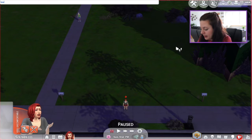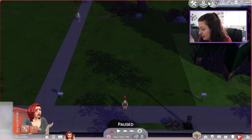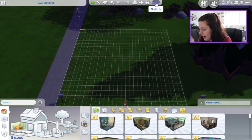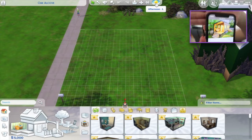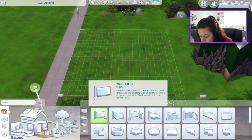First thing's first, I'm going to type testing cheats on and give myself $5,000 to work with. I looked up some houses and I kind of like this one. I don't know if that's going to be possible, but let's try it — we don't know until we try. To me it looks like it's just a rectangle.